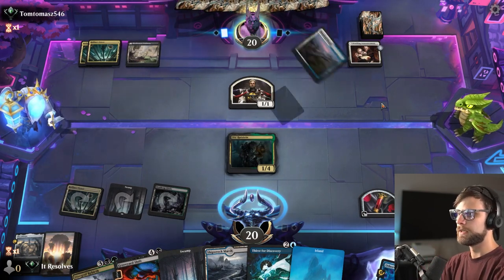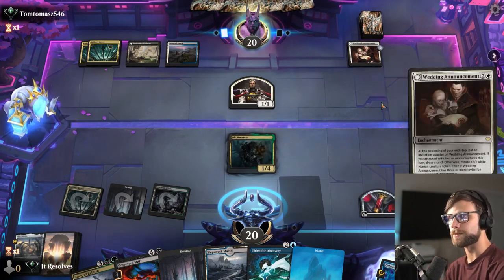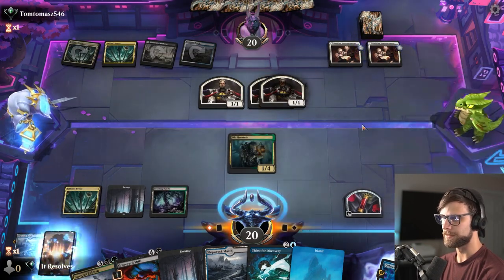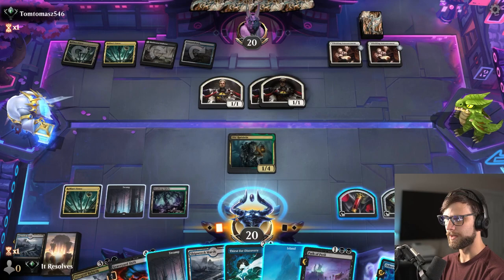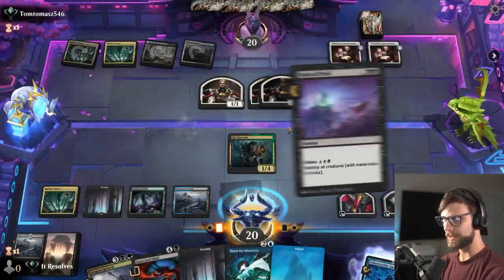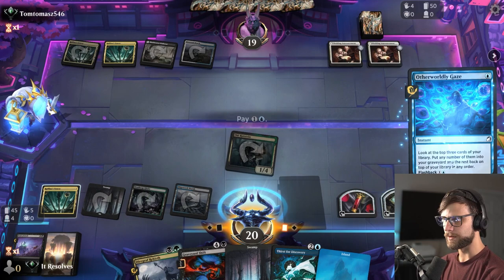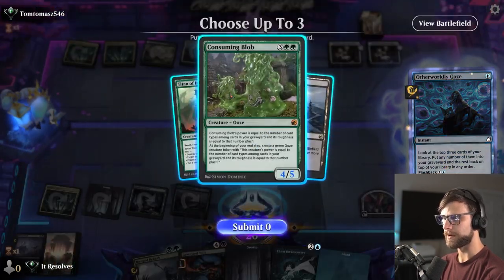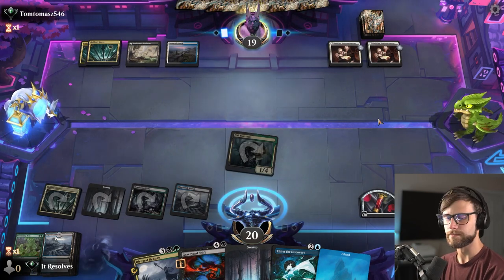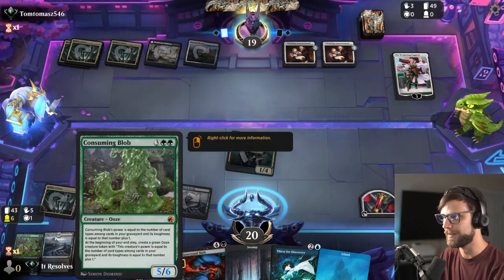Wedding Announcement — I feel like we are up against this card just constantly. Let's make sure we get Old Rutstein down — this is gonna mill a card. I'm curious if they have some kind of removal spell for the Rutstein. Path of Peril is very good — specifically for what we're trying to do right now. Let's sweep. We'll attack in and go ahead and Otherworldly Gaze now since we do have the Graveyard Shift in hand. We'll throw both of those in the graveyard and mill the land, which means we get a creature — a treasure, excuse me. Otherworldly Gaze with Old Rutstein is just insane.